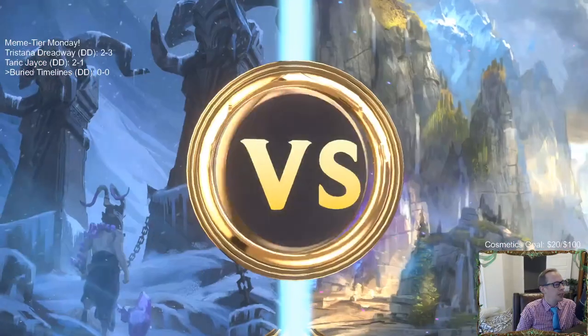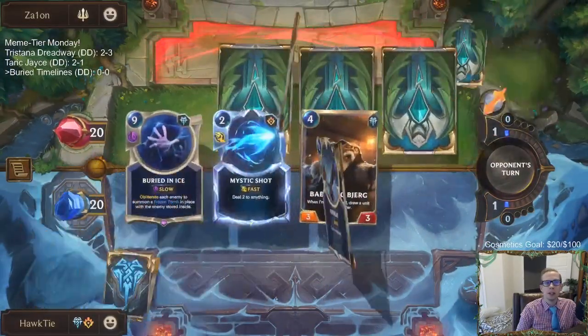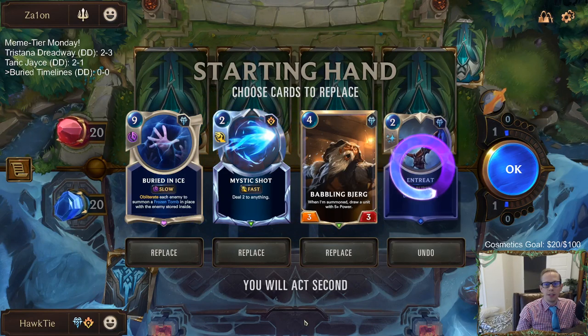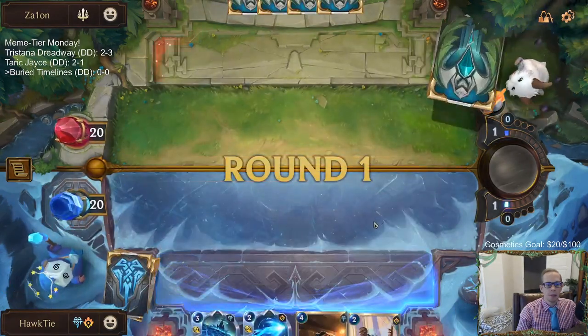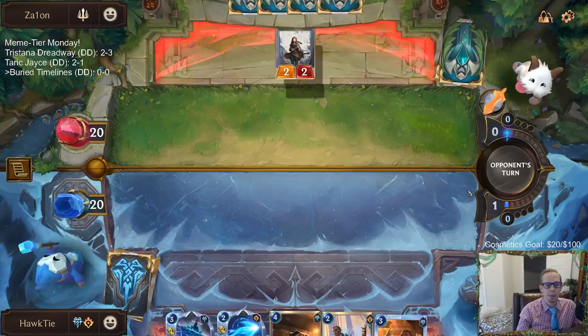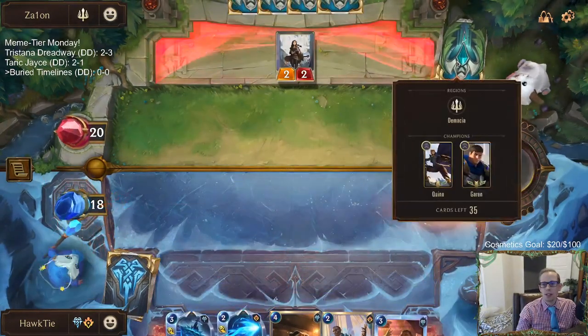We're playing against Demacia - looks like an elite deck. This is a great matchup for our combo, but it's a really slow combo so against Demacia we probably need to find some earlier bodies. We'll keep Babbling Bjerg but we need earlier stuff to stay alive. Now we have all that stuff - I wish I still had that Buried in Ice.